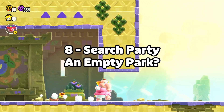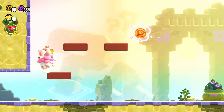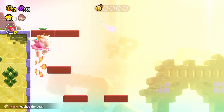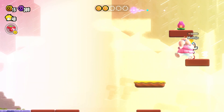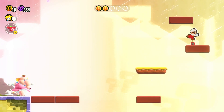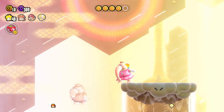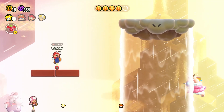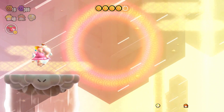At number 8 we have the Search Party Course, An Empty Park. Search Party Courses ask the player to find five flower coins to summon the Wonder Seed, and are best played with online functionality, as these stages are designed for cooperation — allowing you to see how other players are progressing and often including blocks that can only be seen by specific characters. That being said, An Empty Park feels a bit too vague for my liking. I found myself stuck trying to figure out how to activate the final rain cloud near the end for a few minutes. I could even see another player swimming there, so I knew it was a thing — I just didn't know how to make it appear. I just prefer levels that have a lot of parts to them over the gimmick of figuring out where the invisible switch is.